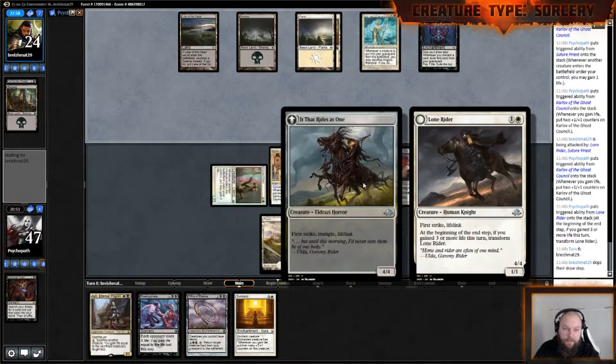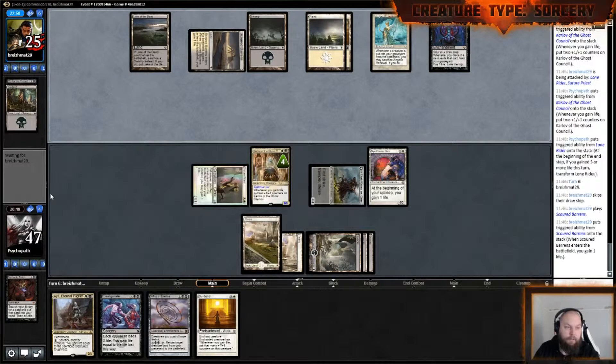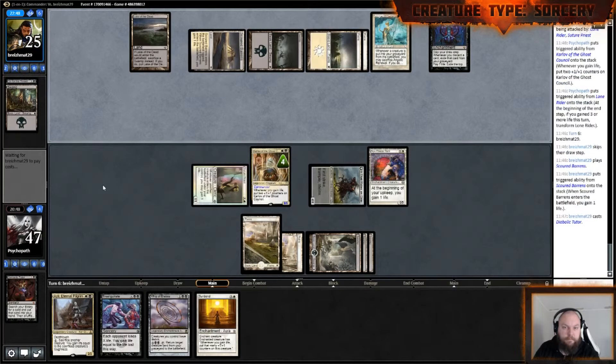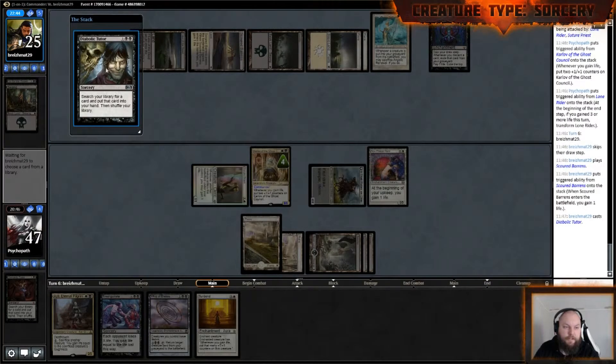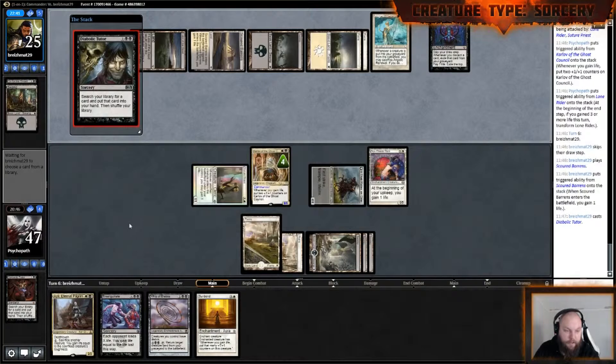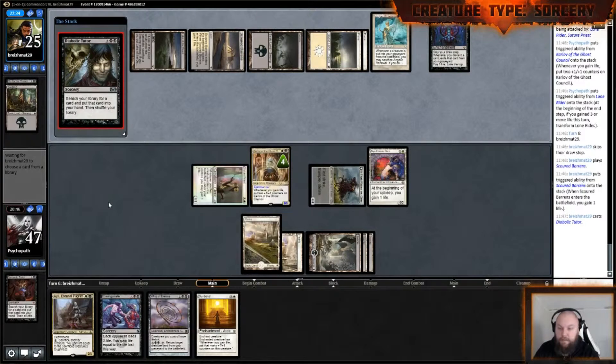This should flip the Lone Rider — yup, now it's completely gross. 'It That Rides as One' — that name is good, that picture is good, this card is just good. Gowl Barrens. I would change this to the Kaladesh version; I love that picture more. I don't mind this one, I just like the Kaladesh one better.